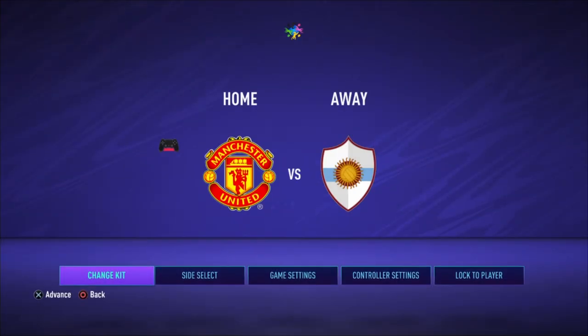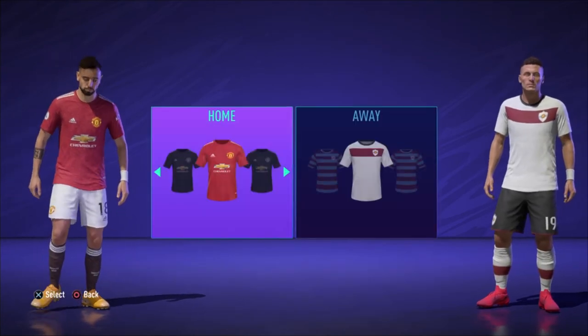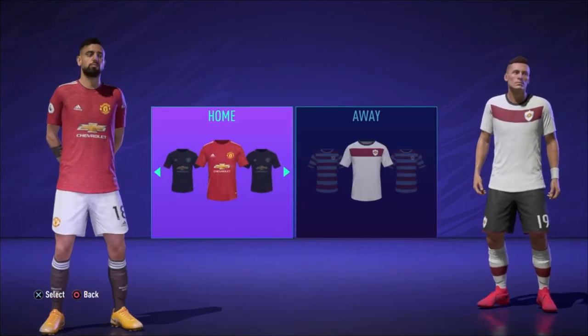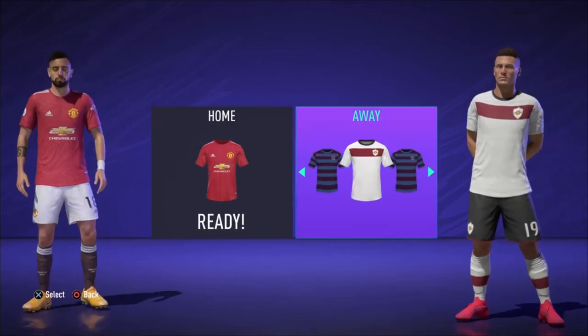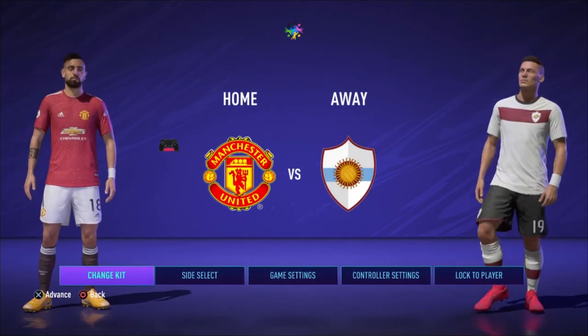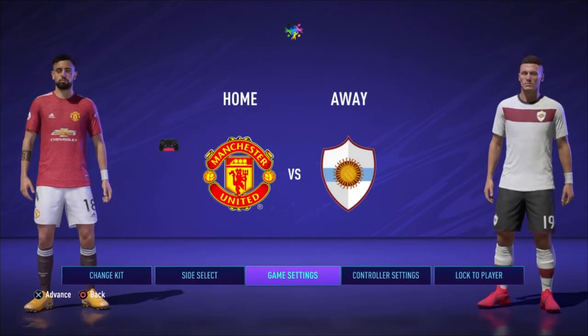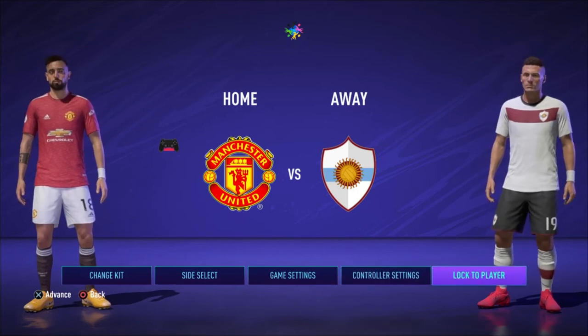Under the customize option is where you will now find your kit options. You can change between your home and change kit, and if there is an alternate kit it will show up here as well. It's basically just been put under more and more levels to make it a bit more complicated, which is exactly what we need.